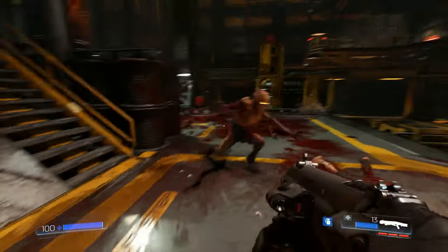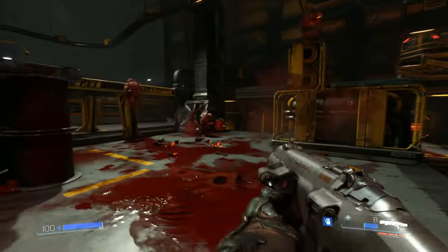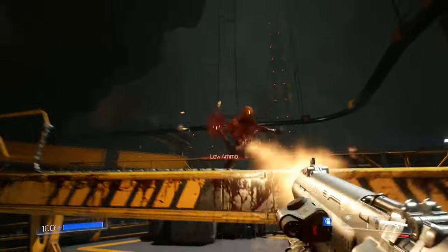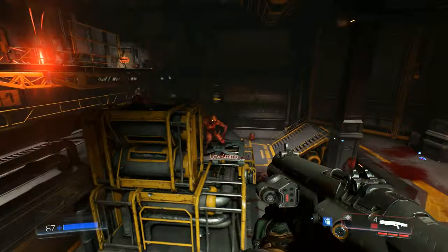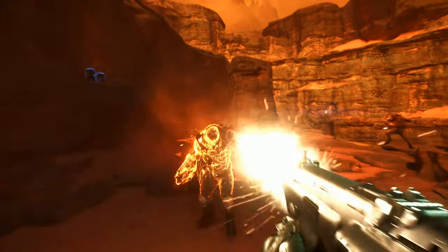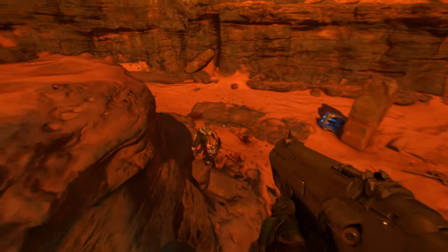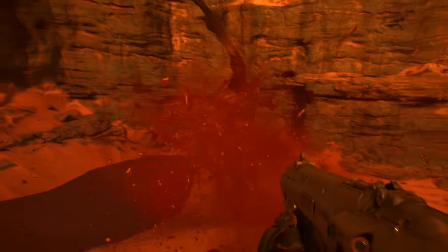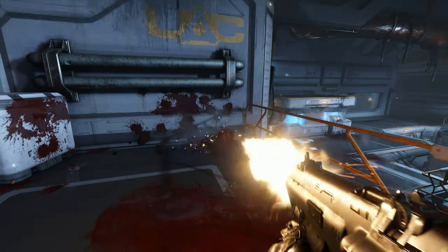Enemies are animated to a world class level with good use of properly weighted ragdolls as well as sublime stagger and flinch animations. I would have liked to have seen a few bespoke death cycles scattered in there too before the ragdolls take over, to really show off their character in their final moments. Well made particle effects add more layers to the gore here too, and that muzzle flash — it must be the greatest one ever made so far.